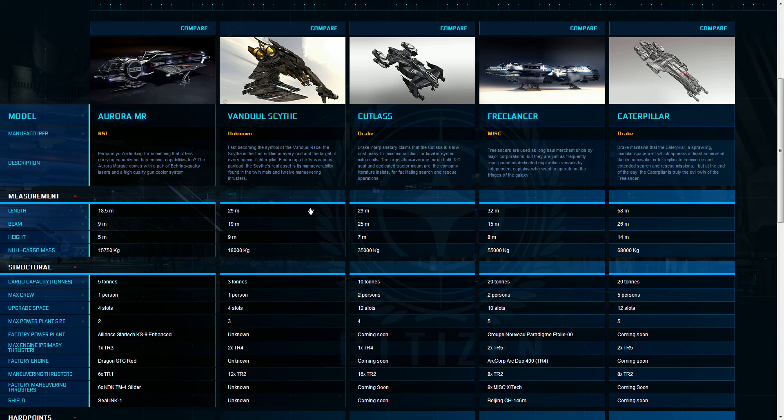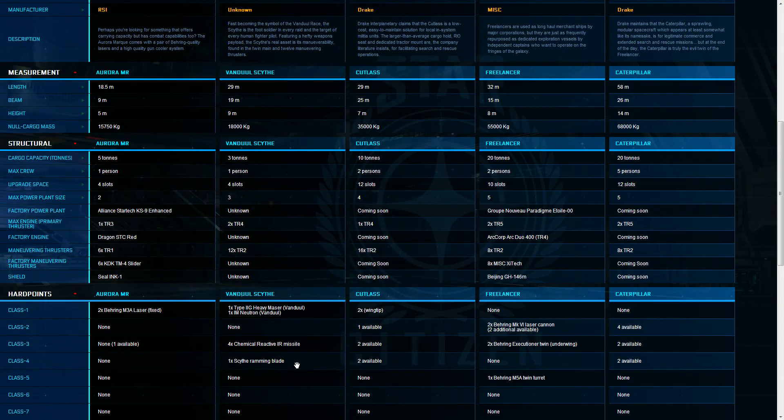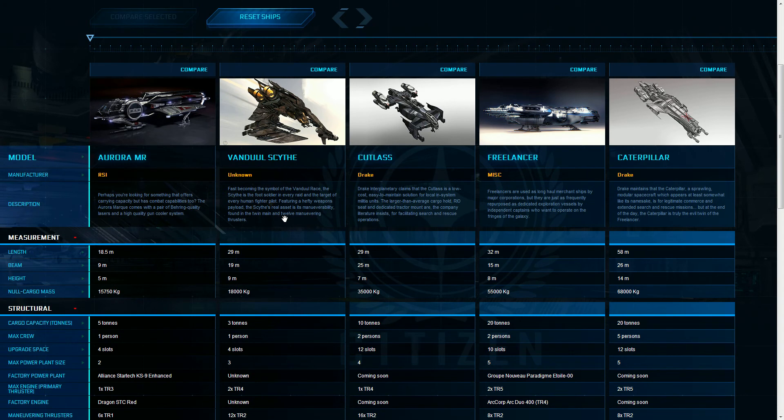The Bandool Scythe is maneuverable, along with the Cutlass — probably a little bit less maneuverable than the Cutlass, but still, the 12 thrusters on it definitely bring up its maneuverability. It's also got that ramming blade. I can imagine it'd be quite powerful considering how fast this ship would be going at you when it hits you with that ramming blade.